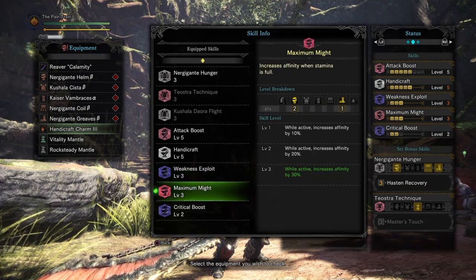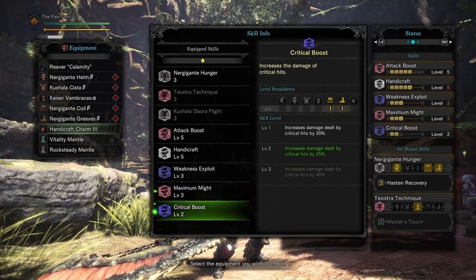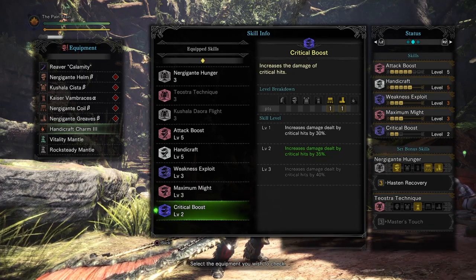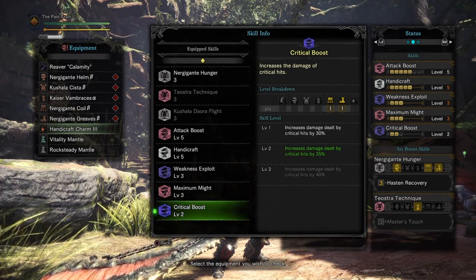We have Maximum Might Level 3 that increases your Affinity by 30% when you have full stamina — that's pretty much always. We have Critical Boost Level 2 that increases the damage dealt by critical hits to 35%. And that's pretty much it guys.